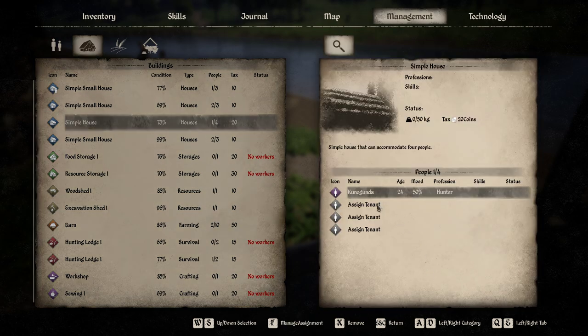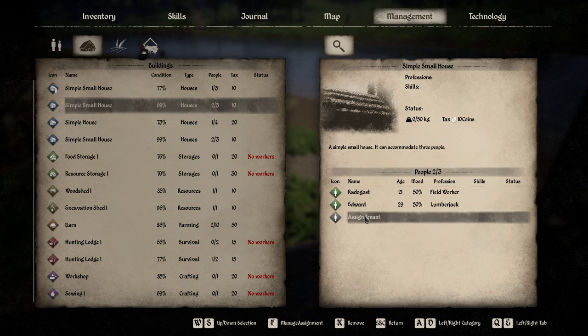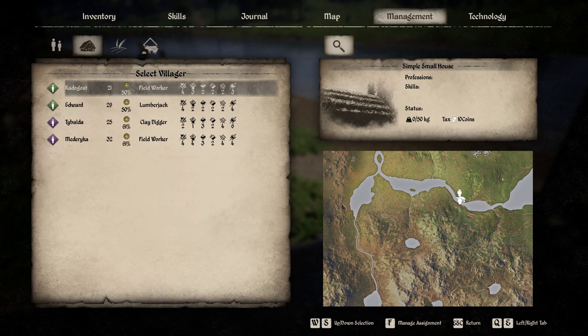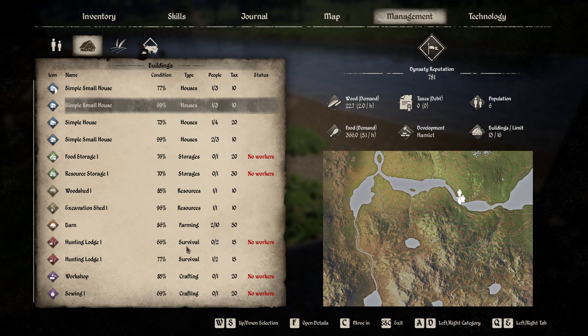You can manage houses too, but assigning multiple NPCs to one house is currently buggy. For example, I have a small house and if I try to assign another person to it, it doesn't work. So you can't always use the full capacity of your houses. I've got room for 13 people total, but I had to build more houses because NPCs say they don't have a place to stay.